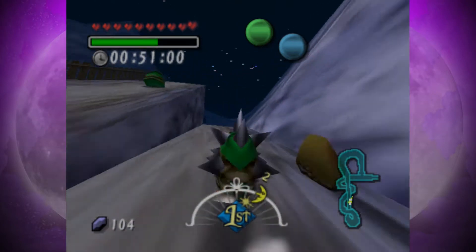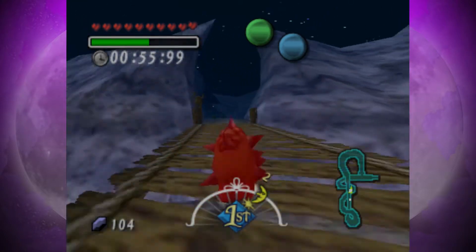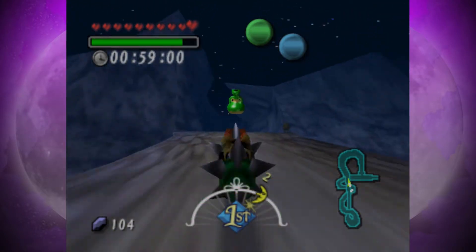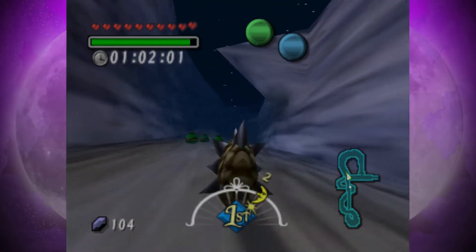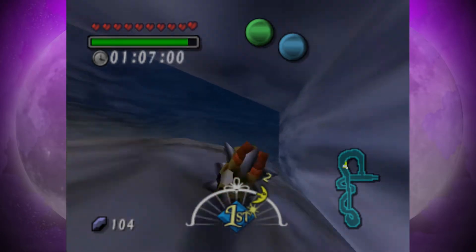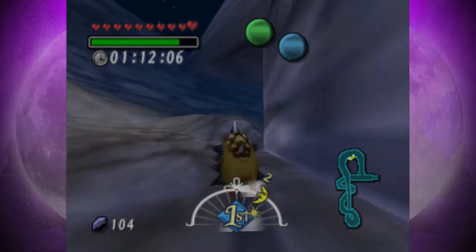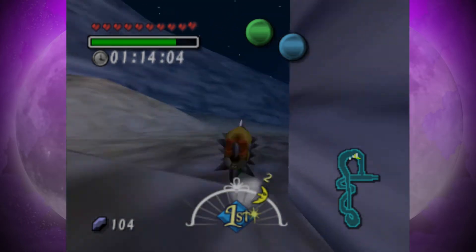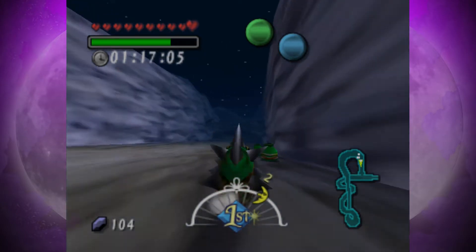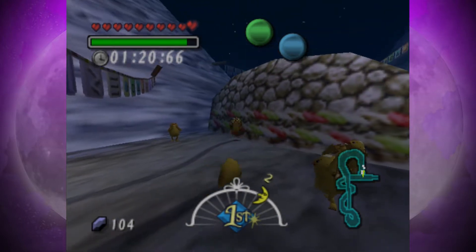Notice how I'm just continuously rolling, just continuously going forward. Sometimes the Gorons will just magically catch up — it's really random. Honestly, I don't tend to have too much trouble with this mission. I know a lot of people really hate this, because often they'll find that trying to get through this is really annoying and they'll be here for hours trying to win one single race. But for some reason I just get through it on the first try. Oh god, I got hit by one. That's not nice.